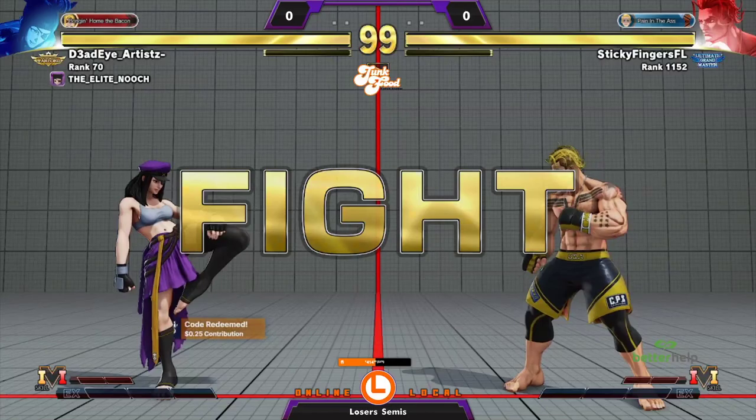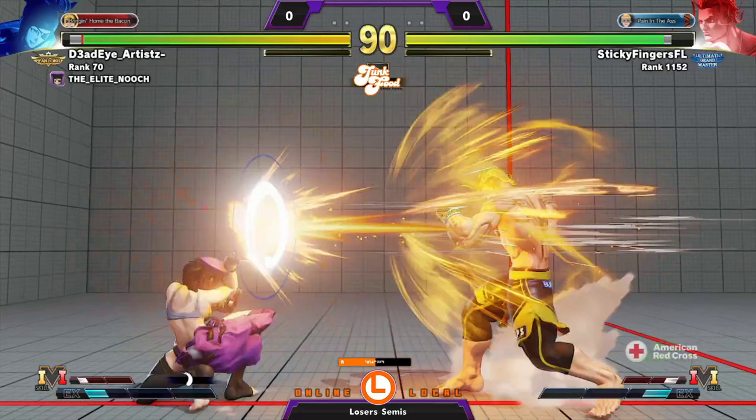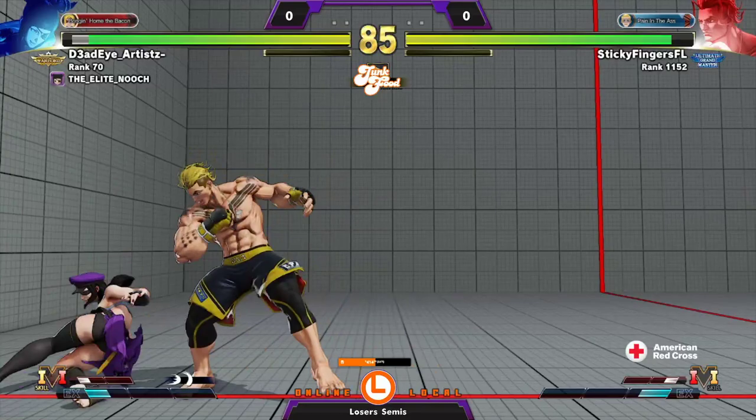That's all the downtime we're giving you before we start the next match. We are in losers semi-finals — we have Deadeye Artist versus Sticky Fingers. Let's get started. We are back on the jury here, taking this one seriously. Big ups to whoever just claimed that code. Sticky Fingers back on Luke, looking like a Street Fighter 6 matchup already.